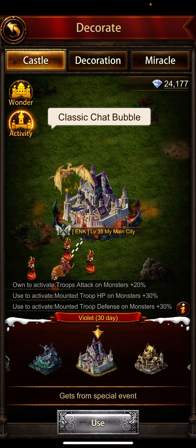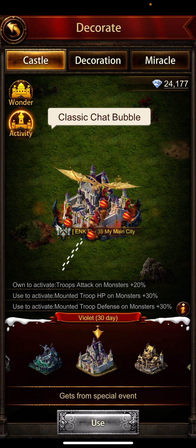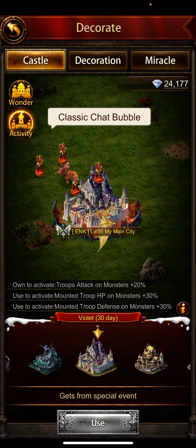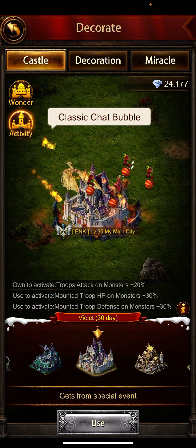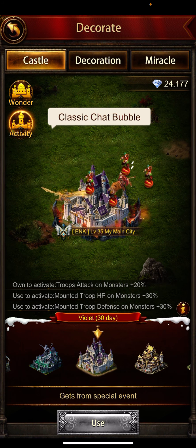The game is designed so that when you waste a lot of stuff — gems, resources, whatever — you then feel like you need to purchase packages. That's why people spend money on packages. But I don't spend much money; I just play smart.